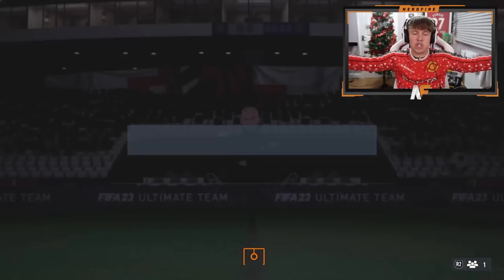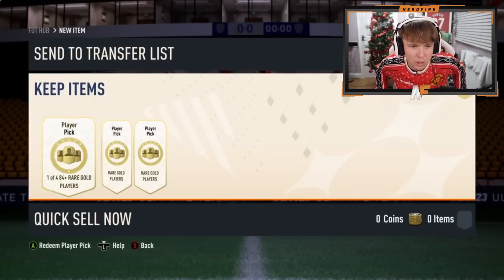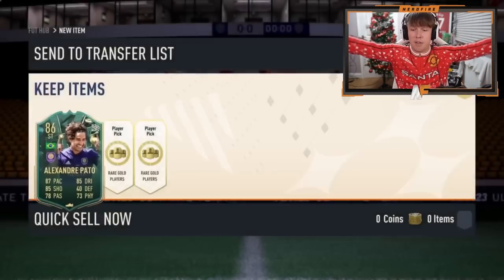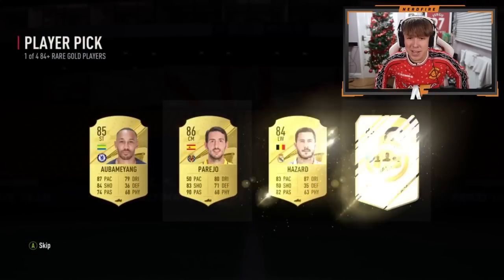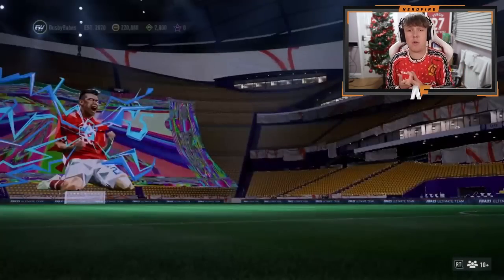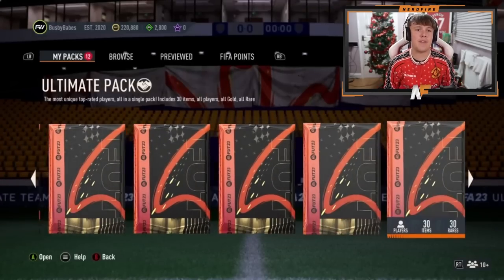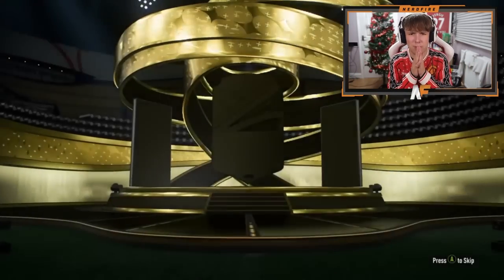I'm only opening one more at this rate. Shout out to Luke — he's got his champs rewards and then the icon pack at the end. First player pick — Winter Wildcard! That's good. Benzema 91 as well, good fodder. Third player pick — another Winter Wildcard, an 86, not bad. Winter Wildcard, Benzema and Parejo — not bad at all. He's also got packs from his rewards including the 5x 83-plus and the ultimate pack.